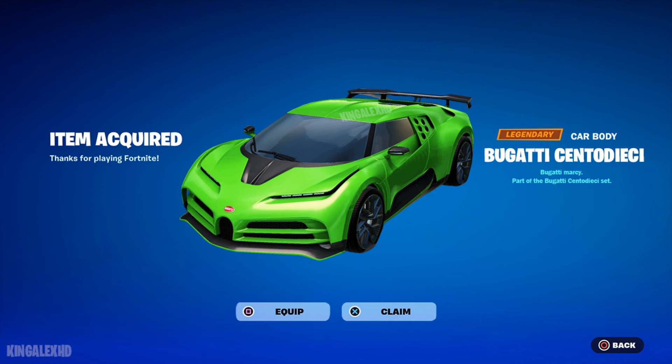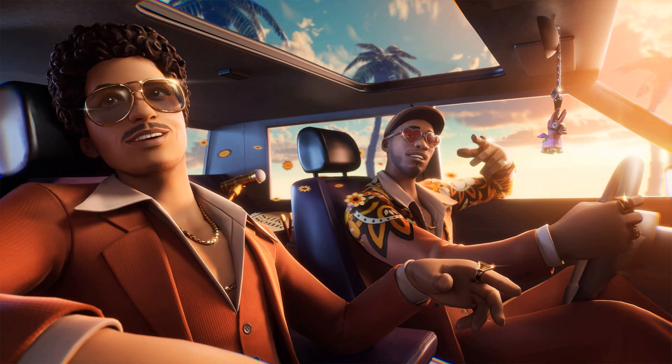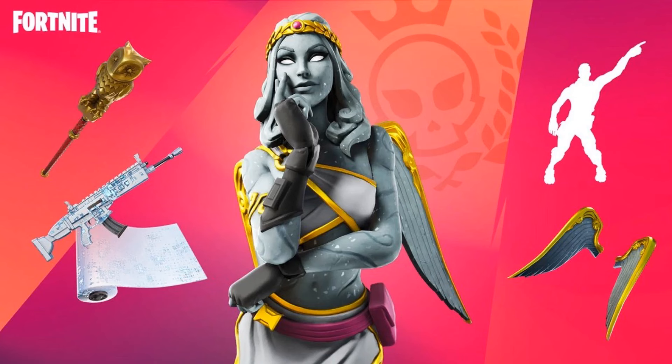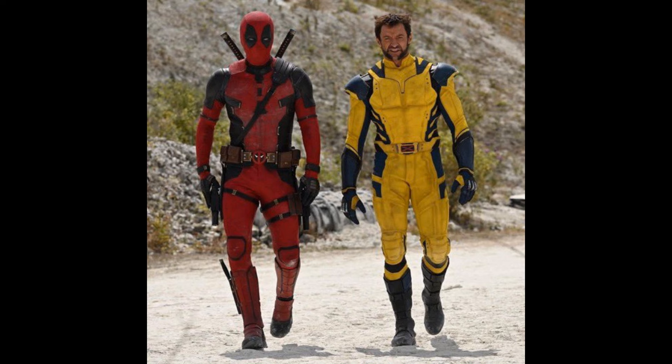We also have the Bugatti for this update, and the Batmobile vehicle is also coming. Bruno Mars still hasn't appeared in the item shop — they might update him with a Lego style. There's also a bundle coming that brings back an old skin with a Lego style. A new gun should also be available on this update. Deadpool and Wolverine files are being added, and we should be receiving those two skins in the near future, likely in July.